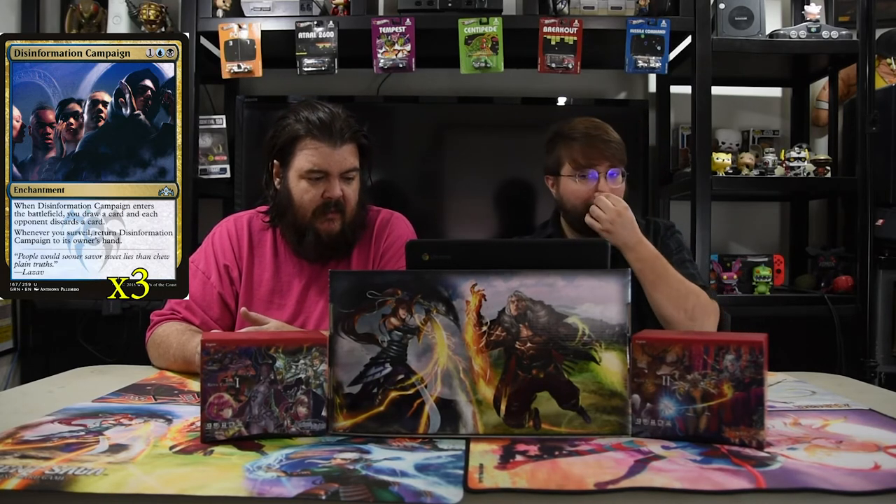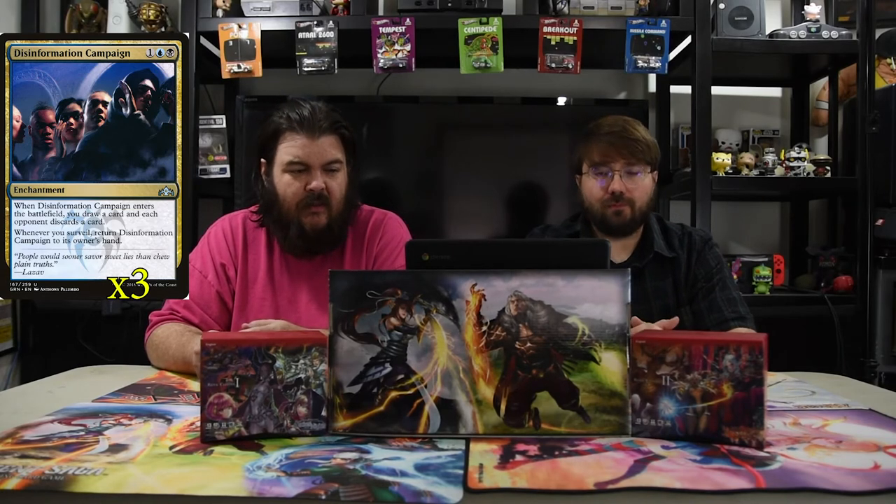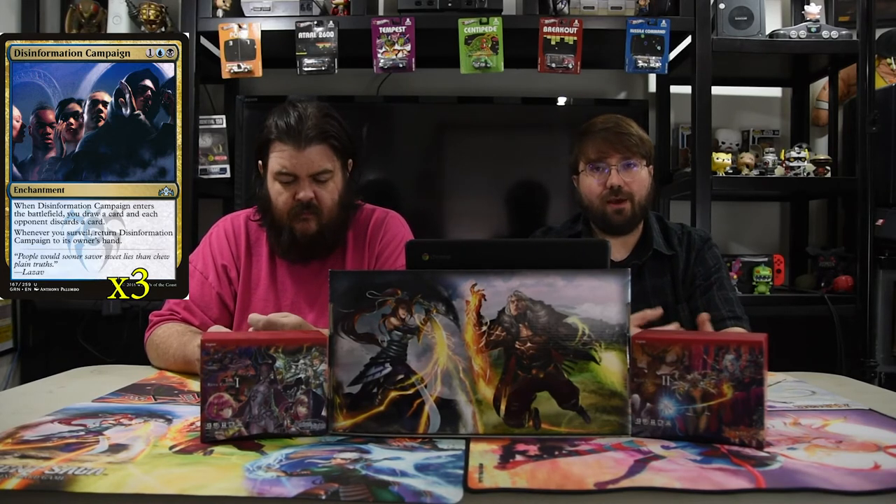Next is Disinformation Campaign. It is blue-black and one for an enchantment. Whenever it enters the battlefield, you draw a card and each opponent discards a card. And whenever you surveil, return it to your owner's hand. So it helps you discard their hand and draw you more cards, which is really, really strong. And then with your ability to surveil pretty well, it really does help.